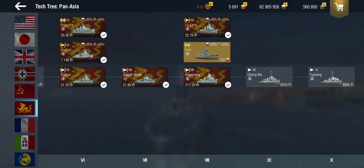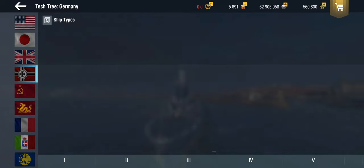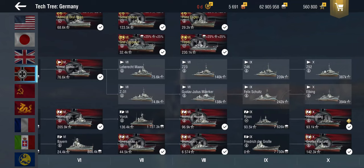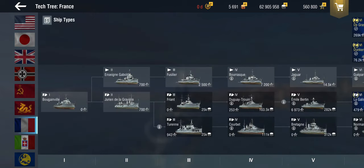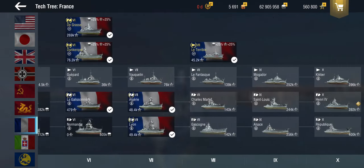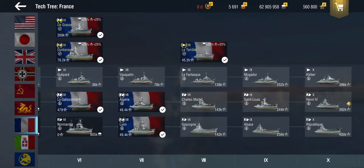After destroyers, we have what we could call destroyer leaders, large destroyers, or scout cruisers. The German line going up to the Elbing, starting at tier 7, is definitely on that fence. And the French line going up to the Kléber — the higher tier ones I would classify as very large destroyer/scout cruisers or similar things.